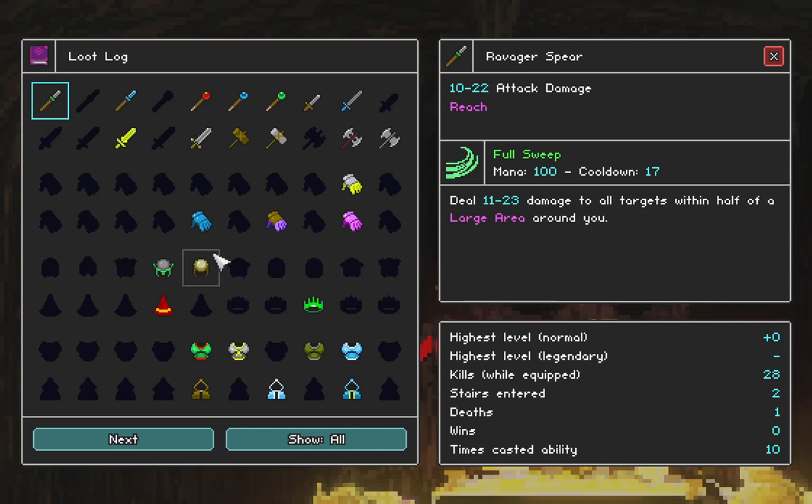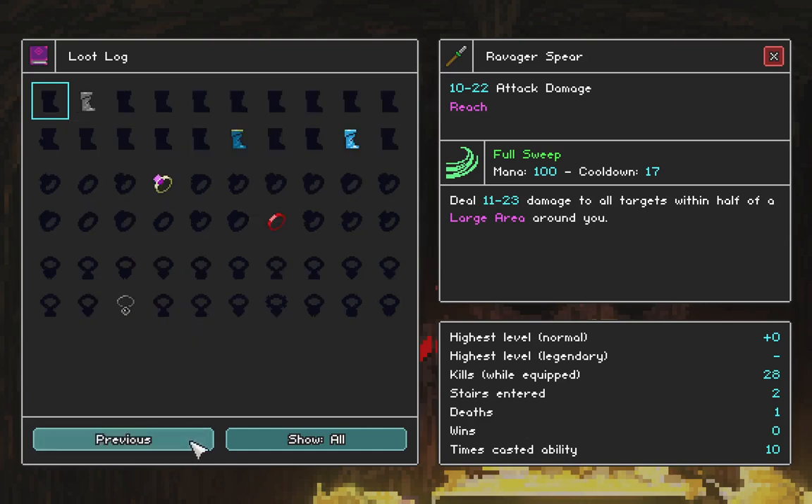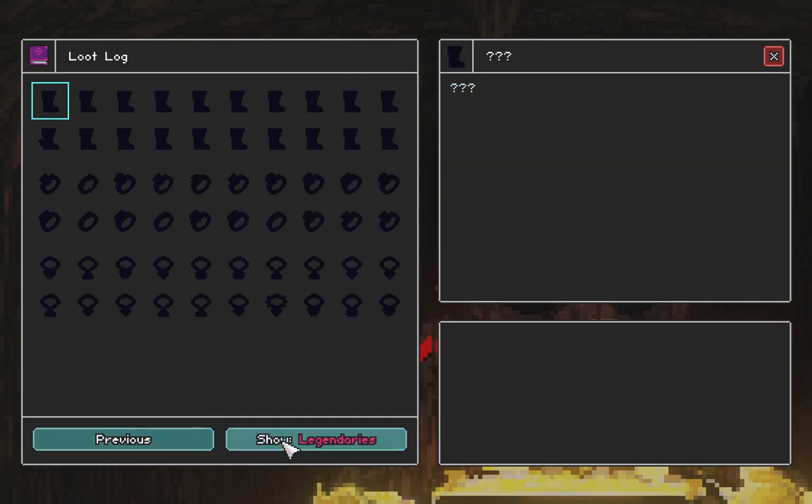Let's check the loot log. We've gotten quite a bit of loot - there are still a lot of gloves, hats, and armor pieces. We've got most of the weapons, but we're missing lots of boots. We've only seen one amulet - I believe those are on like floor four or five maybe.